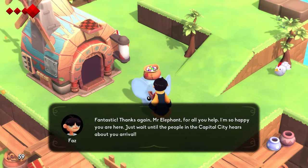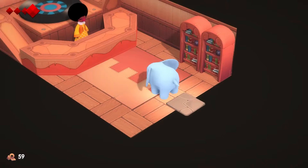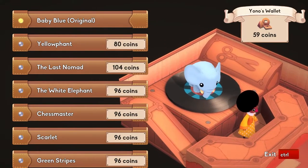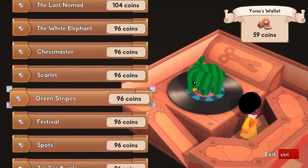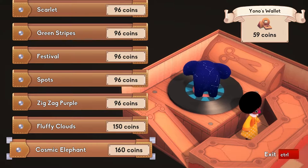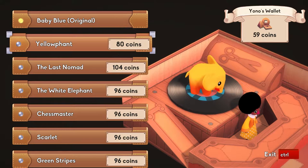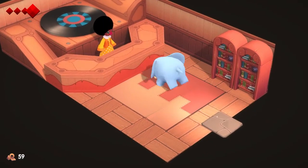I am so happy you are here. Just wait until the people in Capital City hear about your arrival. Walking into this building — it's some music salesman. It's Mithranda. Welcome to the Windhill Barber Shop. Can I do you for something? Cheer and delightful, or something that brings the mystery to you? Oh! We got skins! Okay, well now this game got much better. I can be a watermelon! Fluffy clouds. Cosmic Elbow. Chess Master. Can't get any of these yet. Yellowphant.